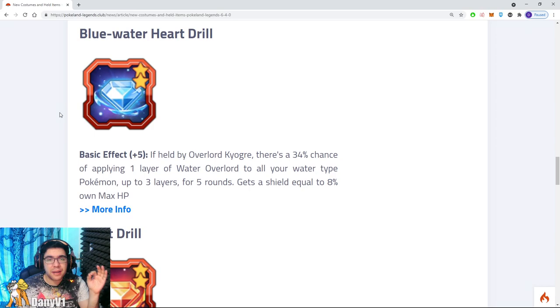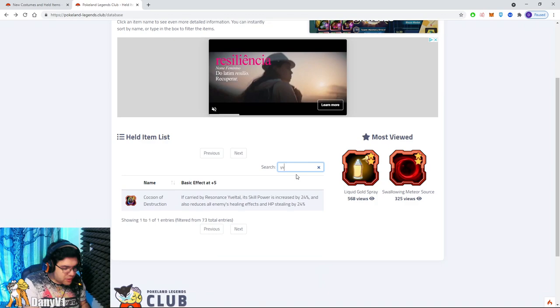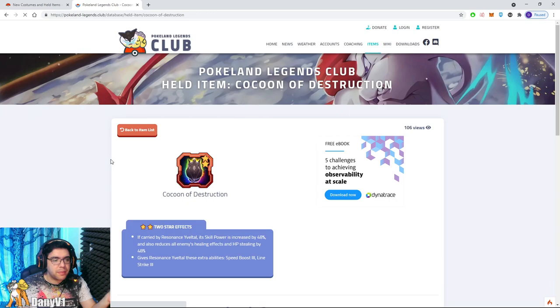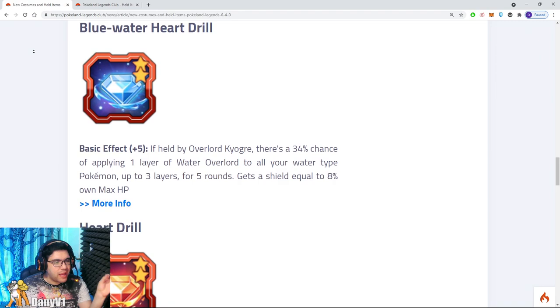Now, held items. Keep in mind that all the held items you might want to see and read about are over here in Pokemon Legends Club. You can see any held item in the game — for example, the held item for Yveltal. If the two-star version is already available as information, you can see the two-star version effects it gives on any held item possible.